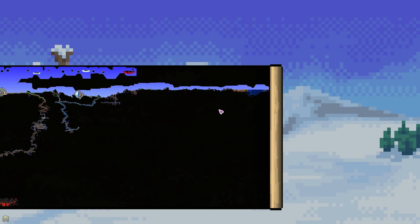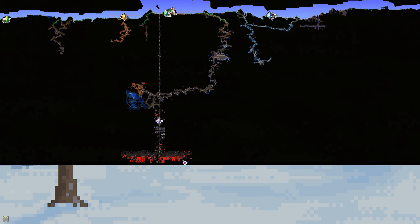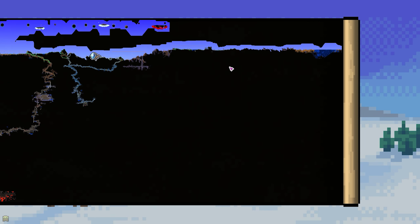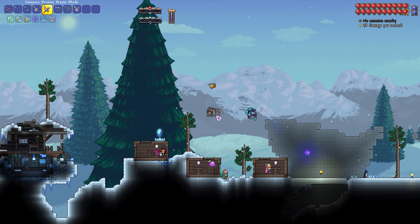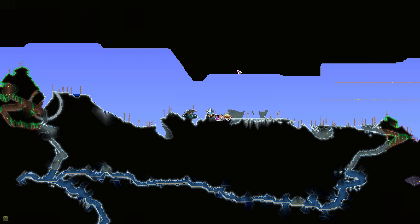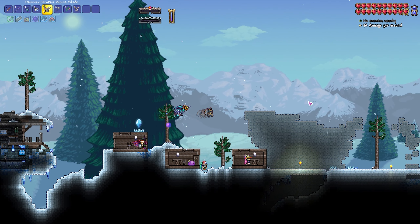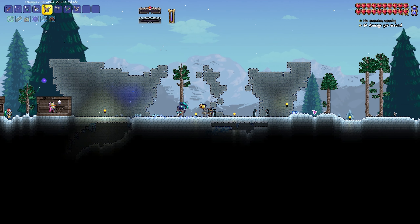I need to go into the dungeon today and get a Shadow Key in order to get some boxes open. But also, the abyss has some stuff in there too, so I'm just going to quickly head over there. Just running this way is going to be faster. I'm going to run over there real quick and we'll start going down. This episode may very well just be the dungeon.